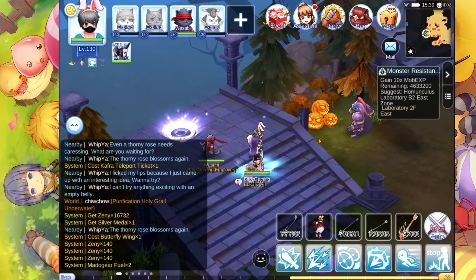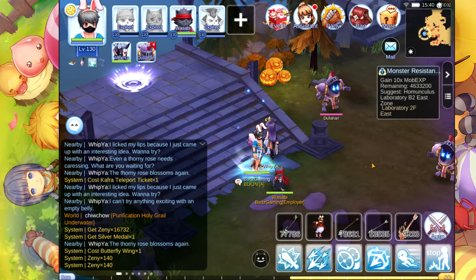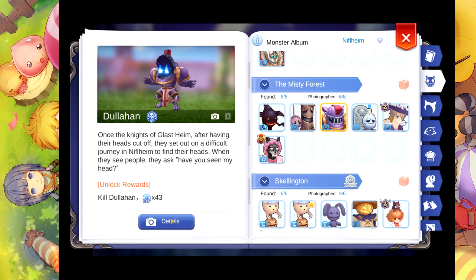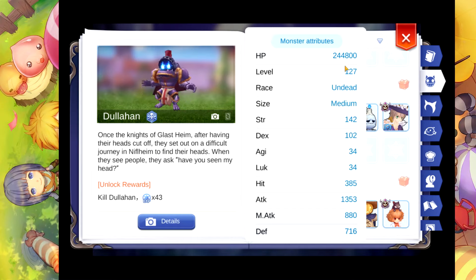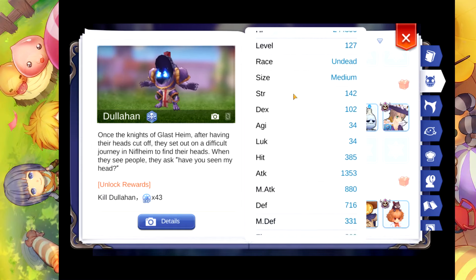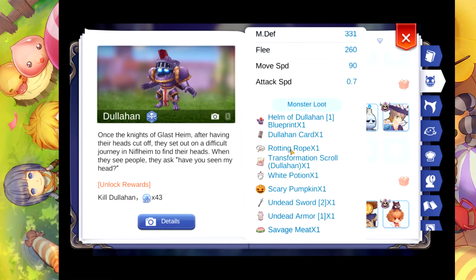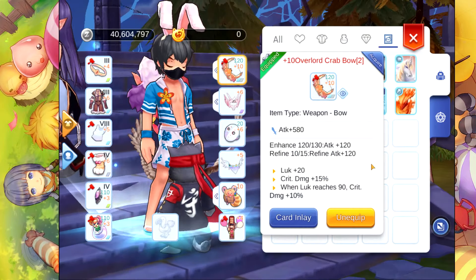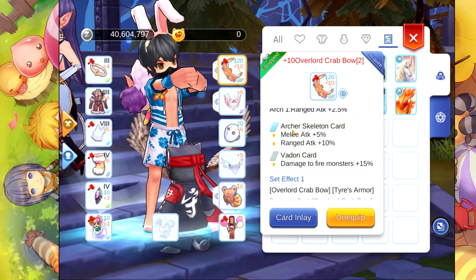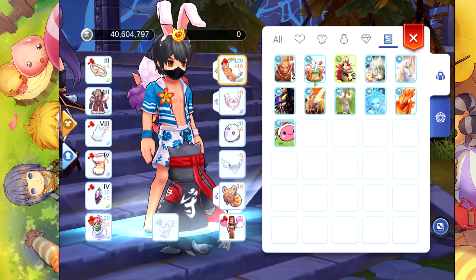Now we're here at the second spot I recommend — it's on the Hamelon map and we're going to aim for the Dulahan and its loot. The Dulahan is an undead race, double undead element. If you're not familiar with the weakness of undead monsters, it is fire — they are weak against fire. We can farm rotting rope here, which is nice. Since I don't have a medium guard or an undead guard, I'll use the Archer Skeleton guard card.